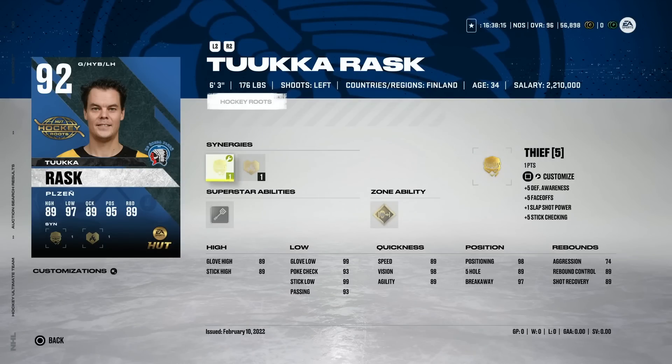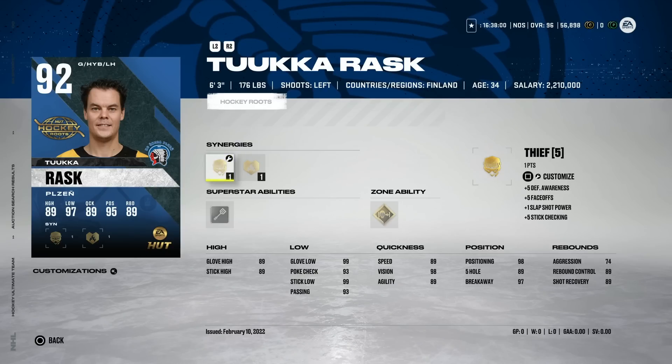The first cards we'll take a look at are the five new Tuukka Rask cards — the 92 overall, obviously celebrating his career. He did retire, which just feels like the end of an era, especially for Bruins fans. The abilities stay the same: Light Work and Goal Post to Post, and honestly that's probably the best combo for goaltenders in the game. Goal Post to Post is the most absolutely overpowered ability — it has the power to essentially completely change the outcome of a game online.